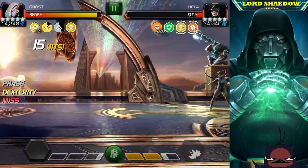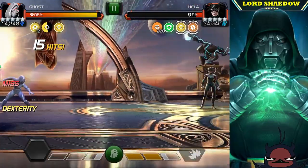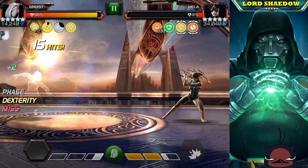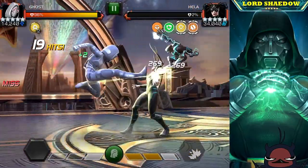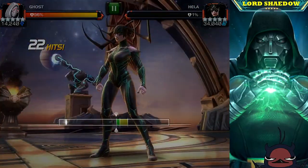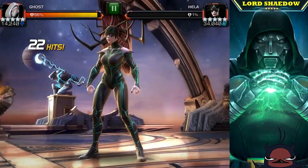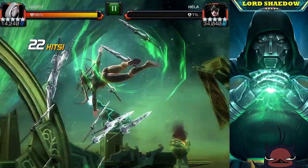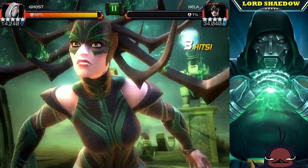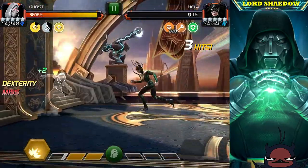Now I want to bait out her Special 2, which is pretty easy to evade, but she's just not wanting to throw it. So I said, let's just go since she doesn't want to throw the Special 2. Since I have the Hood synergy, I pushed her to a Special 3.